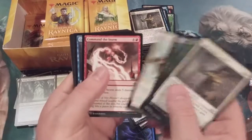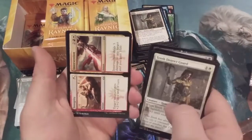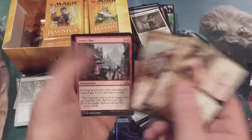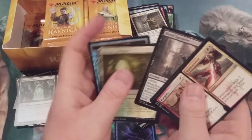We got a Command the Storm, an Integrity and Intervention, Swathcutter Giant, Street Riot, and a Blood Operative. Also a Vampire Assassin.